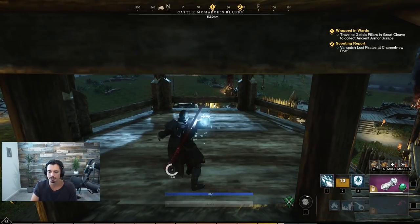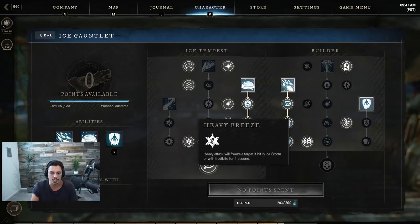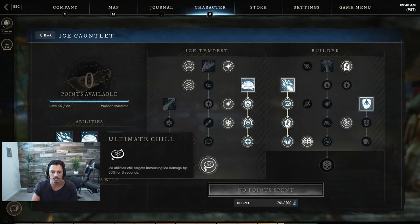Heavy Freeze is my favorite talent in the ice gauntlet — heavy attacks will freeze a target if hit in Ice Storm or Frostbite for one second, and it doesn't diminishing return and has no internal cooldown. So every time we drop Ice Storm or Ice Shower we go for a heavy attack, freeze them, chain another heavy, another heavy, and they die. It's modified by everything we discussed, so Heavy Freeze really makes the build.